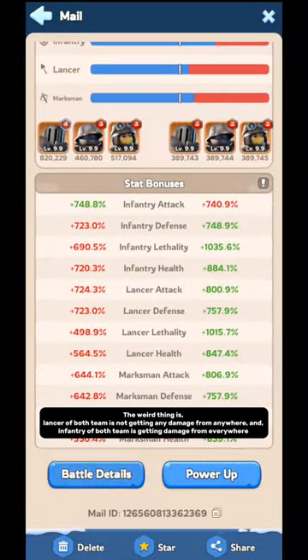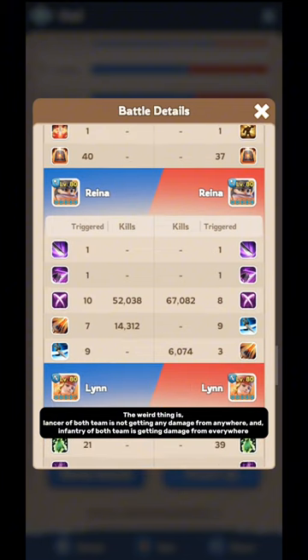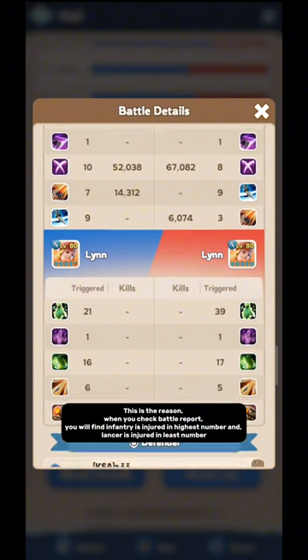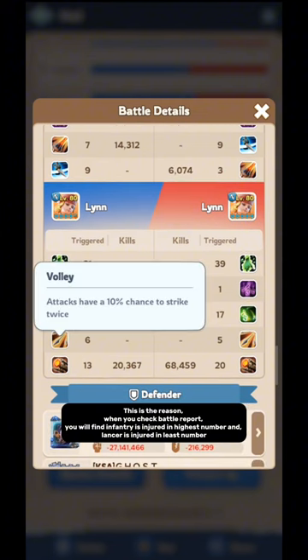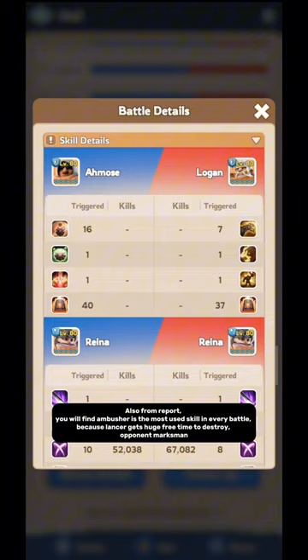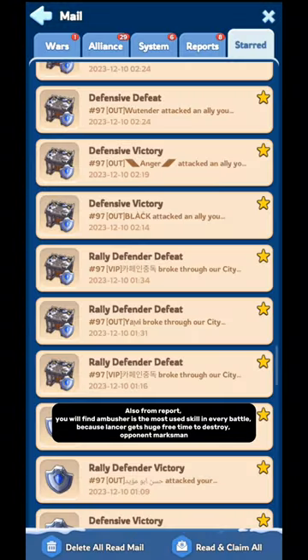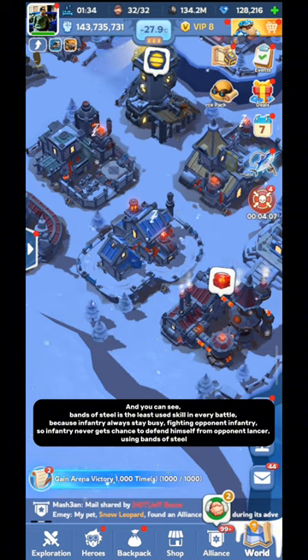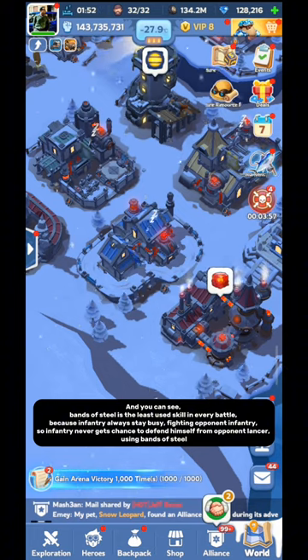Did you notice something weird? The weird thing is Lancer of both teams is not getting any damage from anywhere, while Infantry of both teams is getting damage from everywhere. This is the reason when you check the Battle Report, you will find Infantry is injured in the highest number and Lancer is injured in the least number. Also from the report, you will find Ambusher is the most used skill in every battle, because Lancer gets huge free time to destroy opponent Marksman. And you can see Bands of Steel is the least used skill in every battle, because Infantry always stays busy fighting opponent Infantry, so Infantry never gets a chance to defend himself from opponent Lancer using Bands of Steel.